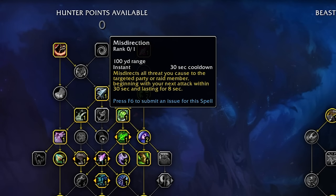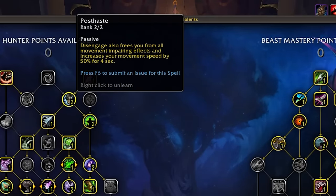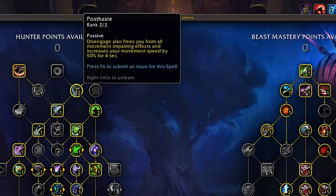We won't be taking Misdirection in this spec as most of our damage comes from our pets and it doesn't actually get redirected to the tank. Only our personal damage does through abilities like Barb Shot, so Misdirect is just not worth the pick up.